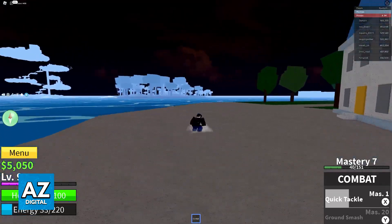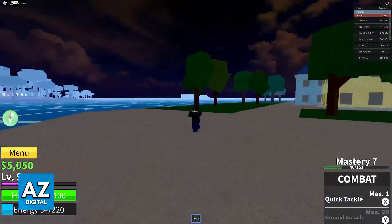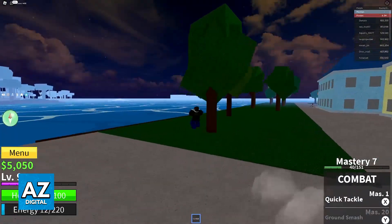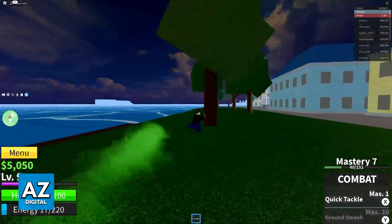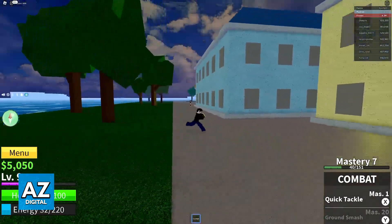Make sure you have enough energy to keep dashing and you will be able to dodge, go forward, run around the map, etc. It's super simple to do and usually you can dash on all maps on any surface. As you can see, it is very flexible when it comes to adjusting your direction.